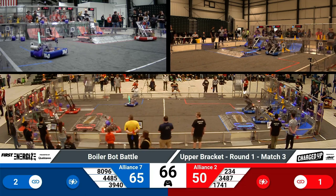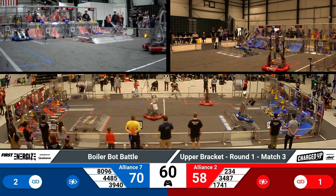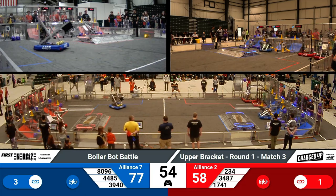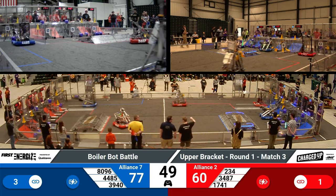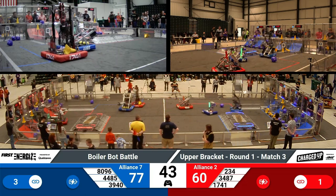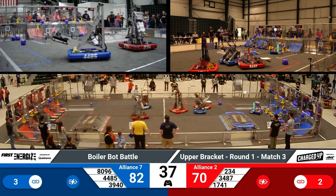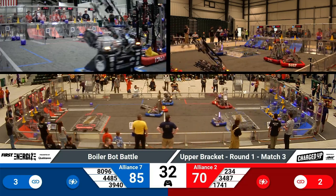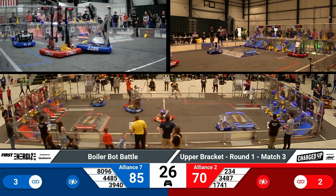70 seconds remaining in our match. Checking in with the Red Alliance — 234, that's Cyber Blue. After successfully delivering a cone to the top part of their grid, they quickly move over and look to check out the human player station. We have now exhausted all those game pieces that started on the field, so the only way to get more is to visit your human player and get them at the human player station and cargo recipient area. 44-85 playing a little bit of defense on 17-41. They have to make sure to keep that contact to a minimum — only so much time before you can be considered pinning. Our refs are keeping a close eye during this competition. Still amazed by the roughness that you can play with Cyber 3940's robot.